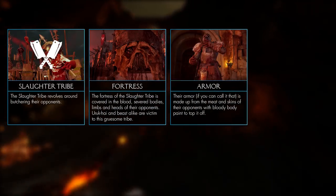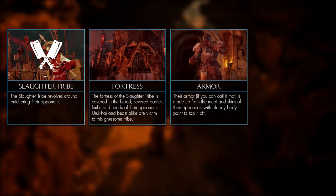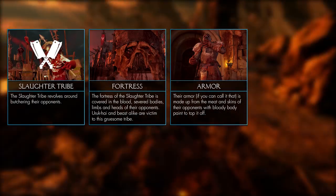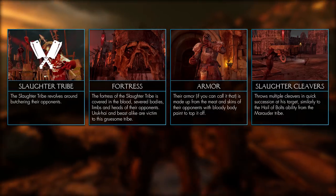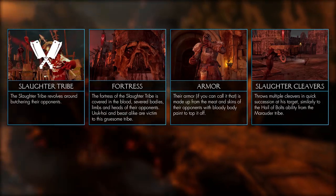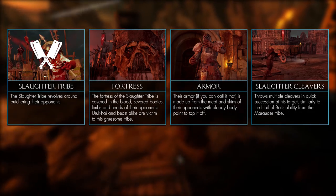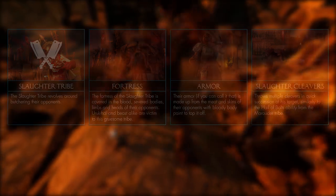Their armor is probably stolen from Lady Gaga, as they're covered in skin and meat - not my style, but that's just me. Finally, their tribe bonus and tribe weapon are dual-wielded cleavers or butcher knives, which they can throw in quick succession or use to dismember your head and limbs from your body.